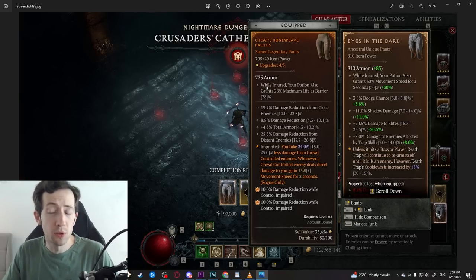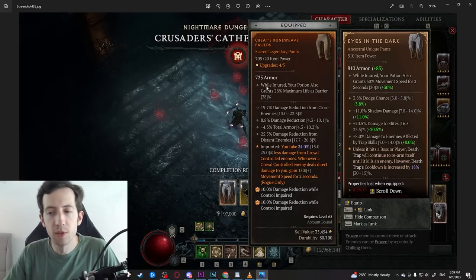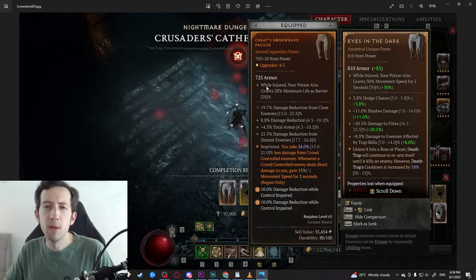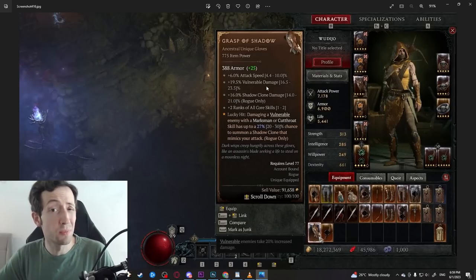I was talking to Teo who was also playing this early access. He was playing a druid and he already had the werebear chest and the werebear helm. So there are lots of uniques dropping after all.